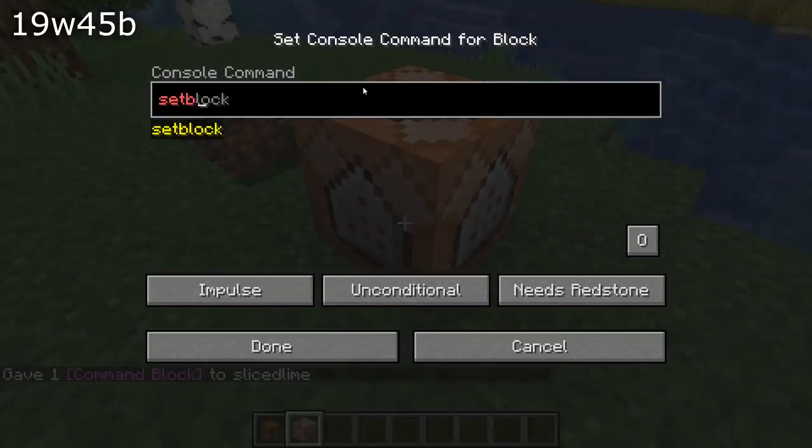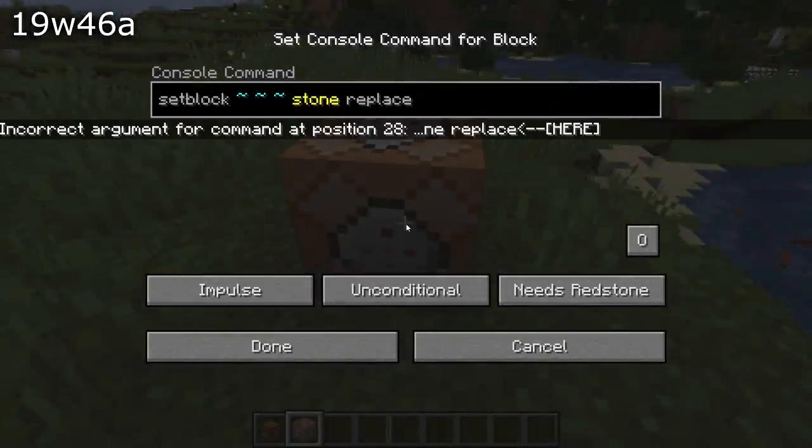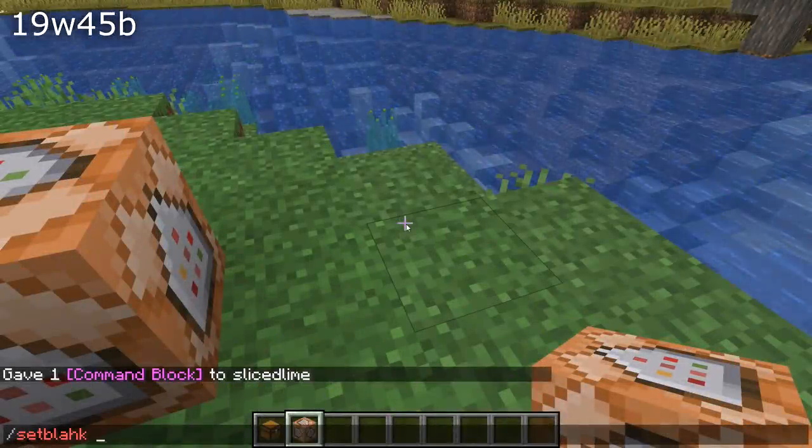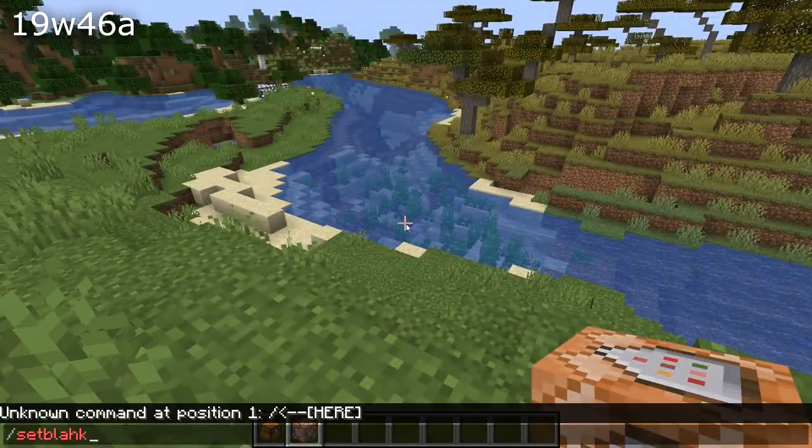Technical fixes in this version: there was a bug with command blocks that meant it didn't show all errors correctly when typing a command into a command block interface — that has been fixed, and it will now show an error if the last character of a command is a space. Some types of errors now also show more information when typed in chat. The generic.maxHealth attribute now works for tamed wolves, and the playsound command now uses the correct feedback message if applied to multiple targets.